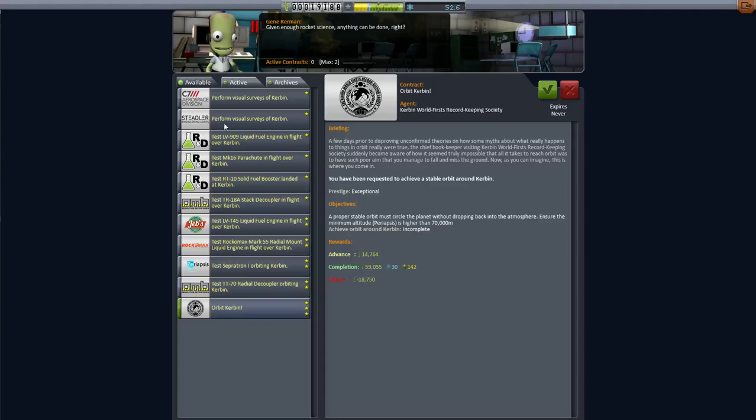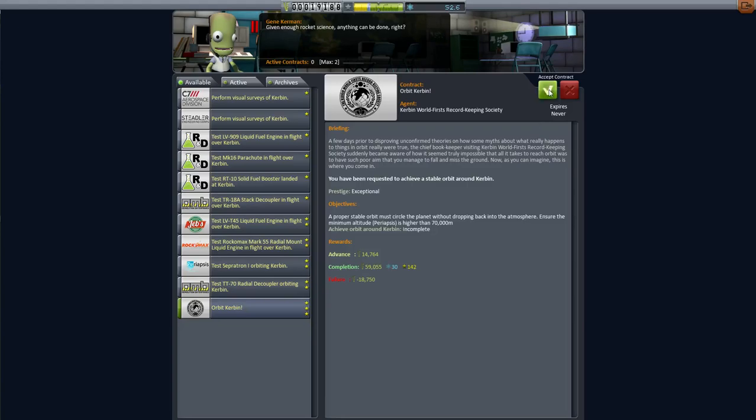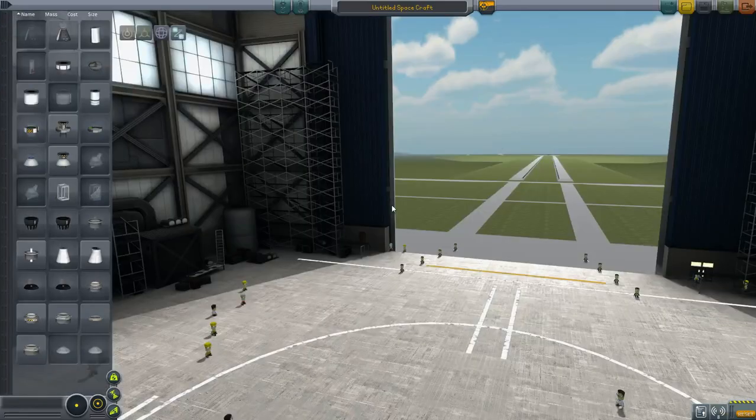Hello, ladies and gentlemen, and welcome back to Kerbal Space Program, where I decided to ditch the Rocco Max things. We're going to Orbit Kerbin and Test a Separatron above Kerbin. I think these are going to be two very easy things to do. First we have to achieve a stable orbit, then we have to get a Separatron to fire.